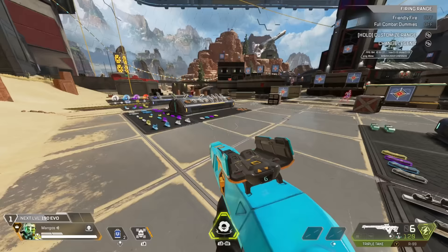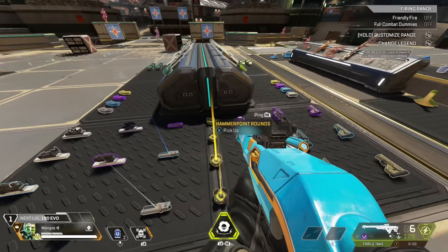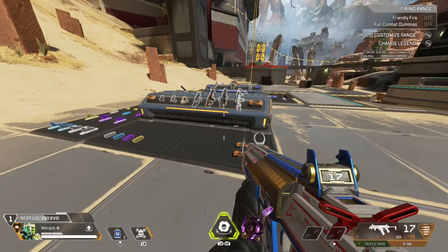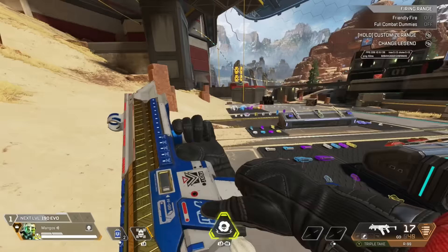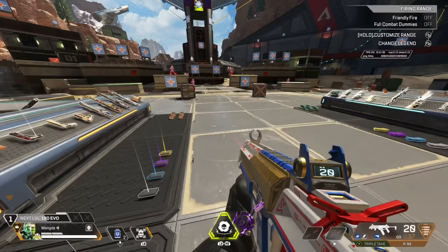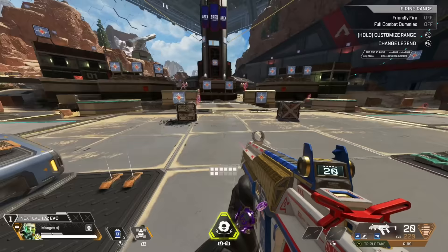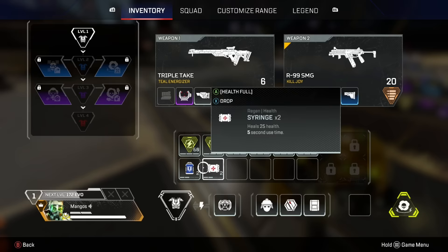Going back to the Triple Take example and holding 120 ammo, I obviously want to look for the necessary attachments — something like an optic. So I find a 3x and a white stock, and I've yet to find a magazine. For the R-99 — which is very weak right now — I'm looking for a magazine, a stock, a laser sight, and maybe a sight. I need a lot of light ammo since this gun burns through it fast. So how much should I carry? 180, maybe 240.